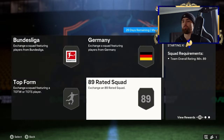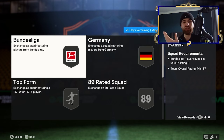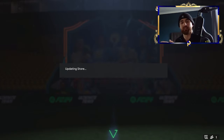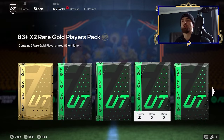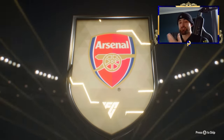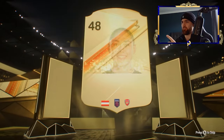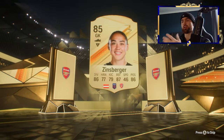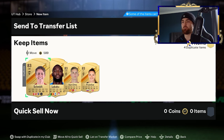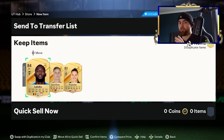Looking at the squads here, I would hope we're getting an 87 squad off the base of an 83 times 10 as a minimum. Let's see if we can open it. The result? Just an 85, to be dead honest — that's a pretty bad one. We've got one 85, a couple of 84s, some 83s, and a bit of tradable stuff. Really a bad pack, but it has got us an exchange pack. Because it's not enough to go complete one of the SBCs, I'd obviously put this into exchanges to see what more we can get.